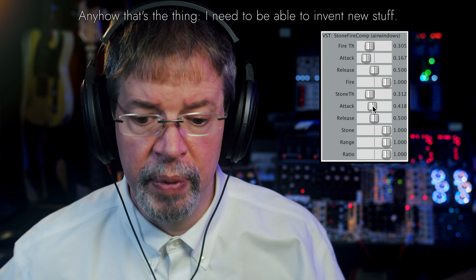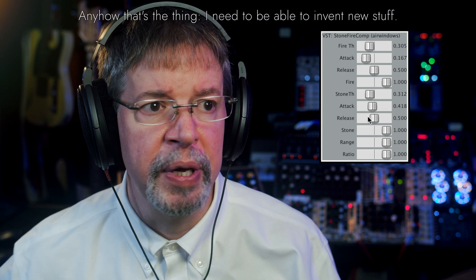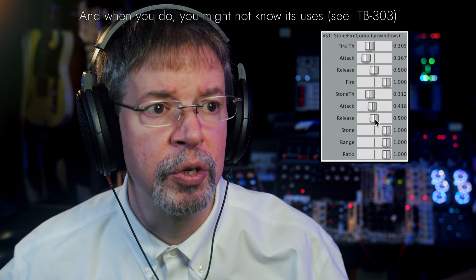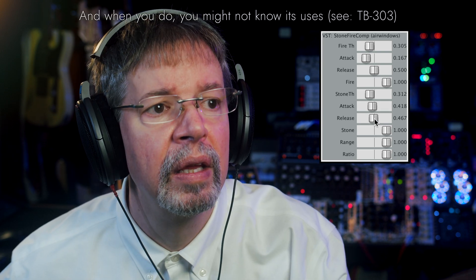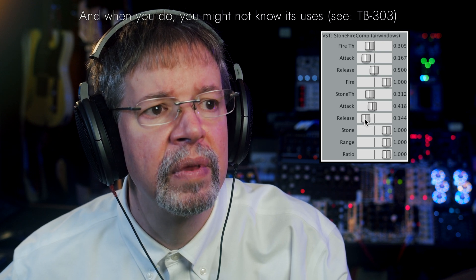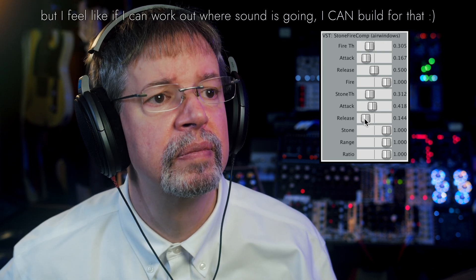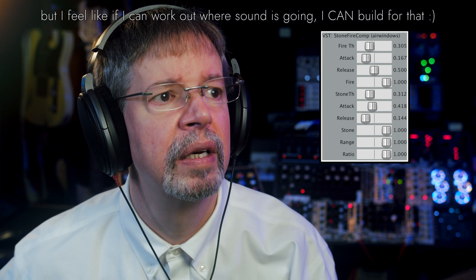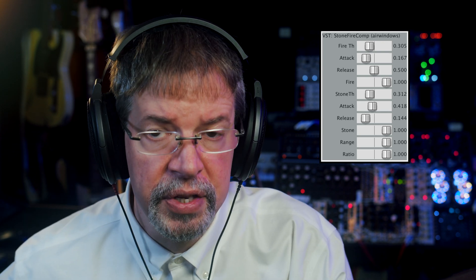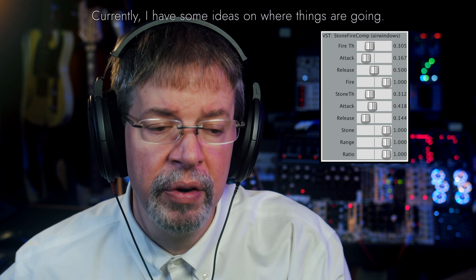If we slow the release on both of these it'll open up a little bit. If we slow the attack on the fire band, which is carrying high frequency sounds, our highs will start poking out more. And if we slow the attack of the stone band, the low frequency kicks will start poking out more. We could also make the low frequency stand out more by increasing the speed of the release — making the release go to a lower setting — and that's making the lows fill out a little bit more.